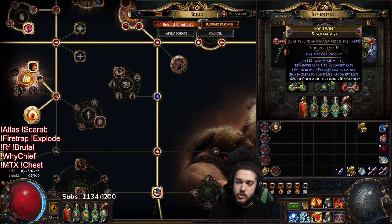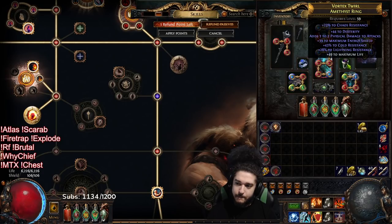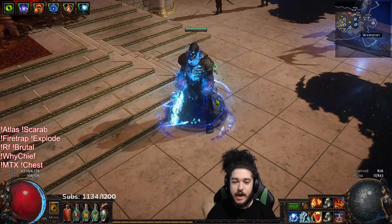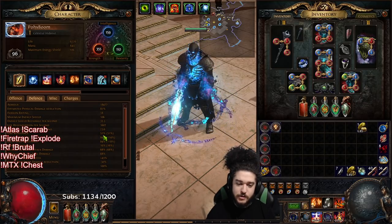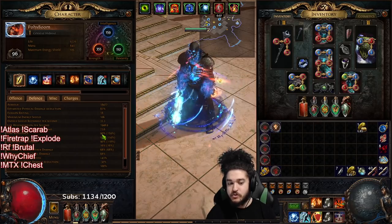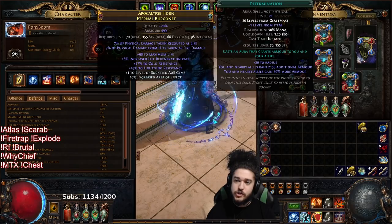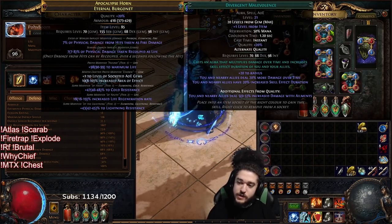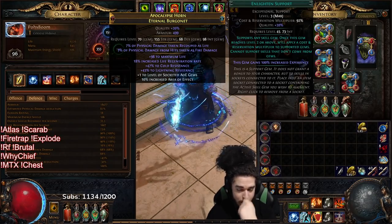Going over my links now. Breath of Flames is in there - I could probably change that to more AoE. I'm running Arrogance, Purity of Fire, and Empower; purity of fire is giving me six right now, would give me seven if I changed the implicit on my chest. In my helmet I've got Enlightened, Divergent Malevolence, Divergent Herald of Ash, and Determination. Divergent Herald of Ash gives AoE, and Divergent Malevolence gives increased damage with ailments for the ignite.